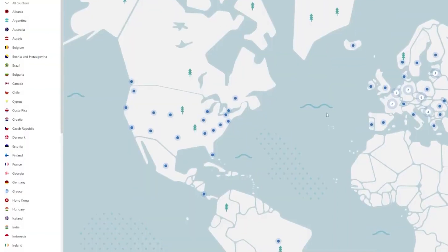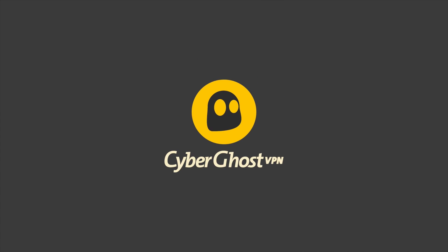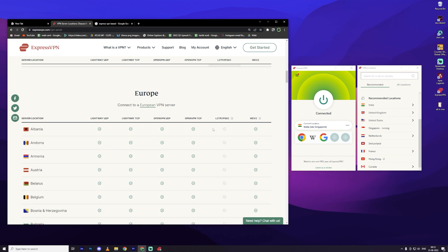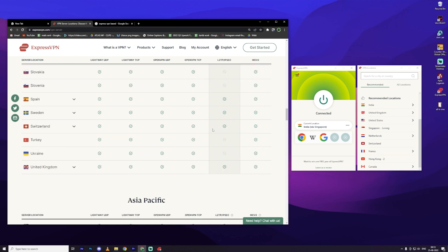Getting rid of lag has helped me become a much better player in Mobile Legends. So I recommend ExpressVPN, followed by CyberGhost as a strong alternative. Express was the one VPN that I found had thousands of servers in over 90 countries and it helped reduce my lag the most. It was also really easy to set up even for someone who isn't a tech junkie like me.